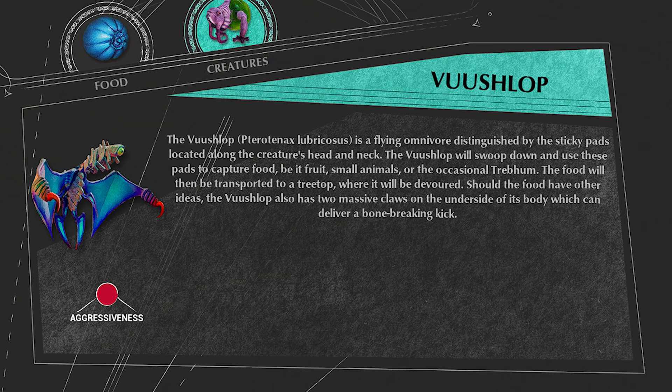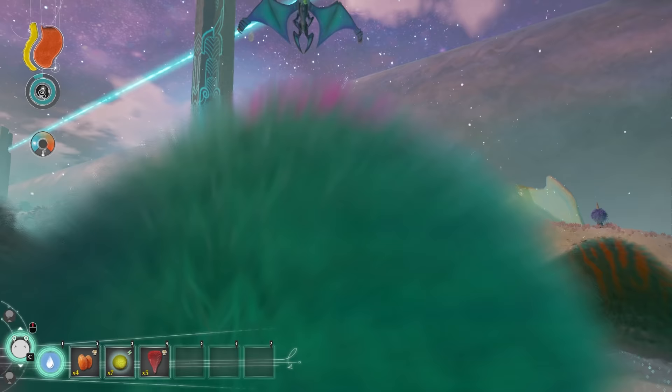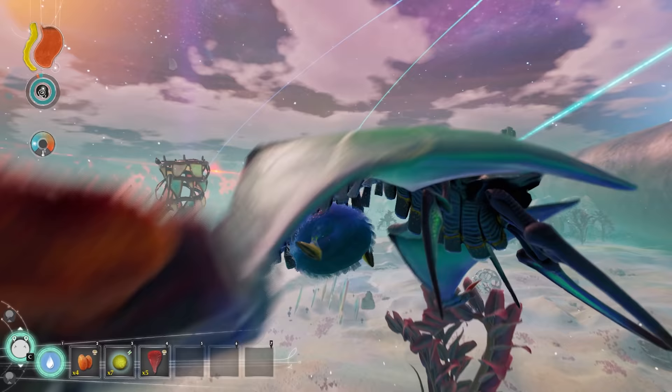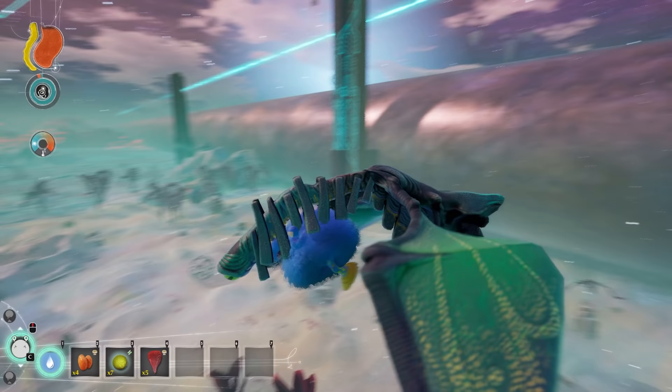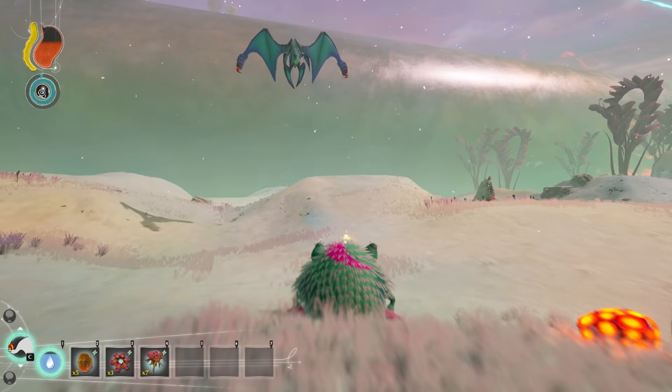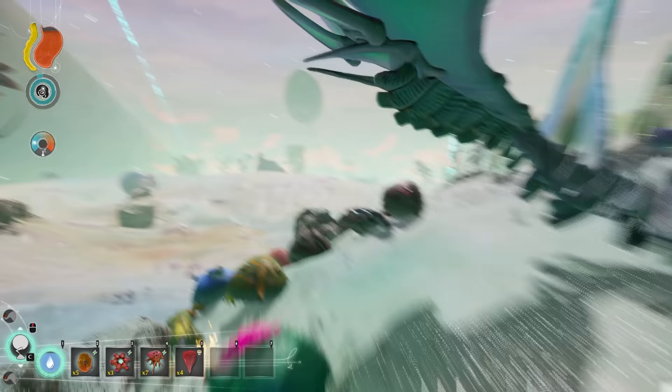Vushlop is a medium sized aerial predator that swoops down at prey to attack. If the prey is small enough, the Vushlop will pick it up and carry it to its nest on top of a dendrospiral. Then it slams the prey into the nest with brutal force to incapacitate it. The Vushlop will drop spiky Trebom instantly and cannot pick up Trebom that root themselves to the ground with sucker feet.